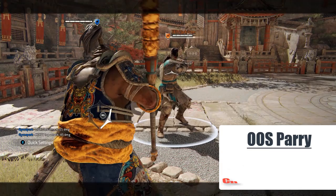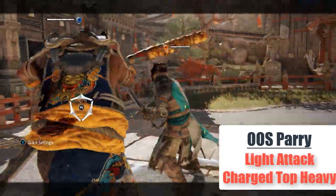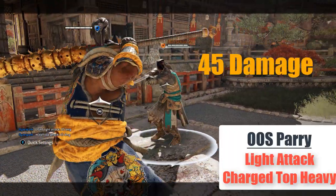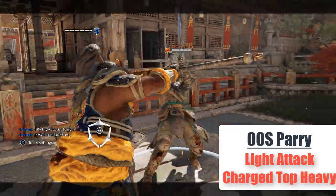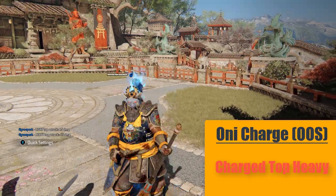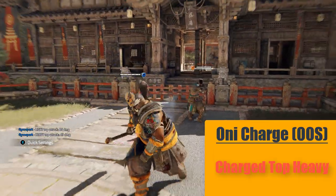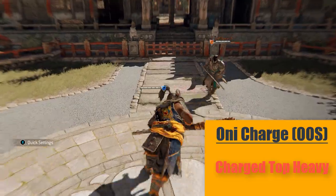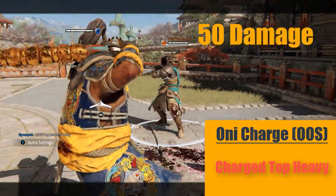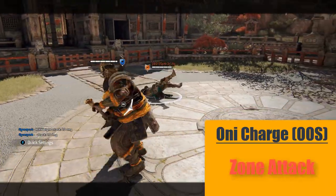Out of stamina parry grants you the same as an out of stamina throw — a light followed by a top heavy at 60 damage. Just do the light attack in the same direction as you parried from and it should work. Charge of the Oni can knock down the opponent if they are out of stamina. If this happens and you stop correctly, you can get a charged top heavy at 50 damage. If you run too far, you can only get a zone attack at 20 damage.